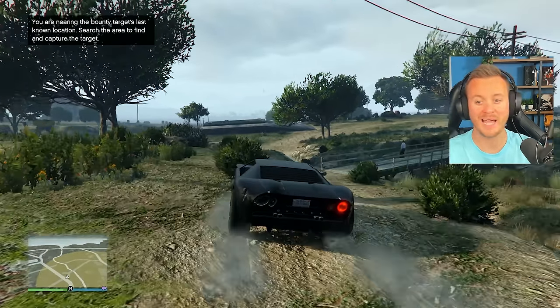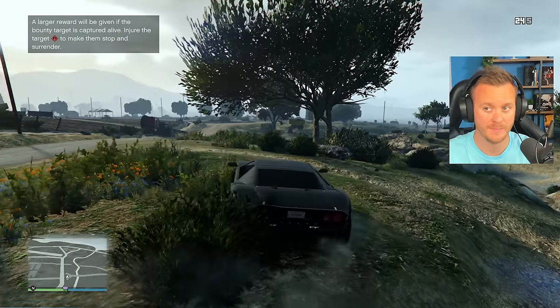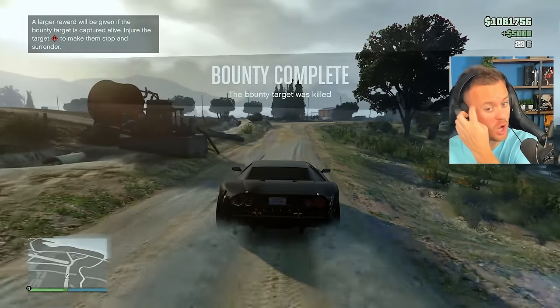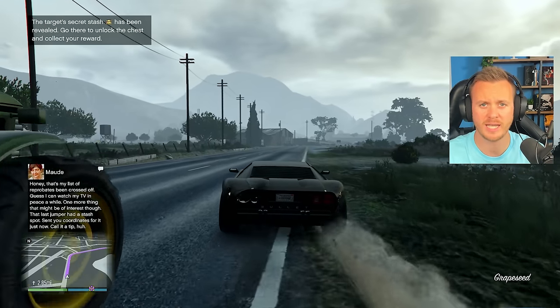Here we are on our final one, who just so happens to be chilling here on this bridge — so it should be nice and easy. There we go, that's the final one. Now Maude should call us and let us know where our treasure is going to be. She has messaged us telling us where the treasure is, so let's head on over.